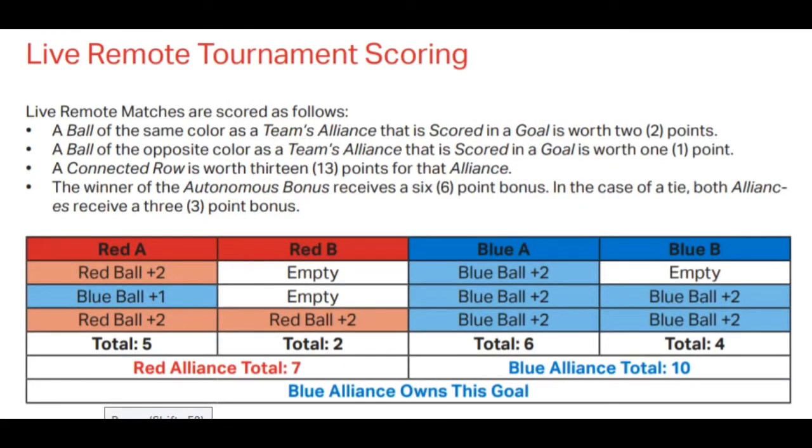A ball of the same color as the team's Alliance in a scored goal is worth two points, and a ball of the opposite color is worth one point. A connected row of three goals is worth 13 points. The game is played in an autonomous period, followed by a driver control period. During the autonomous period, which is 15 seconds long, the Alliance with the highest score after those 15 seconds gets six bonus points.